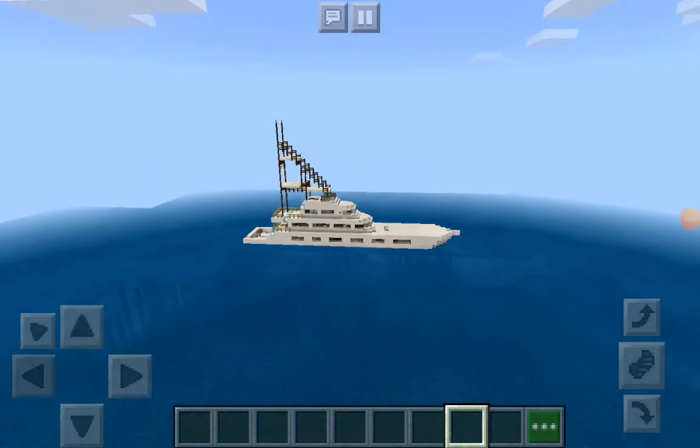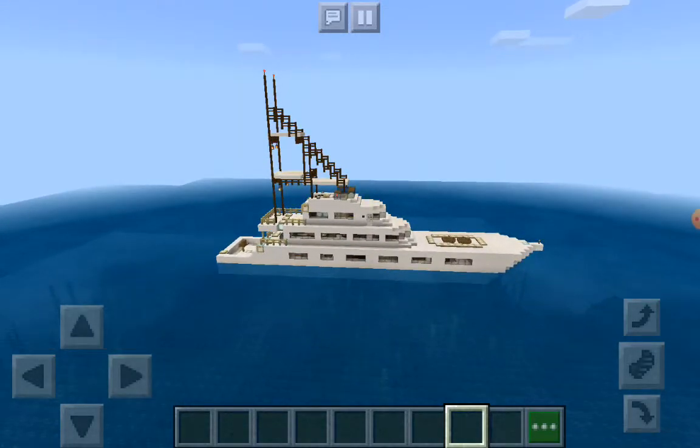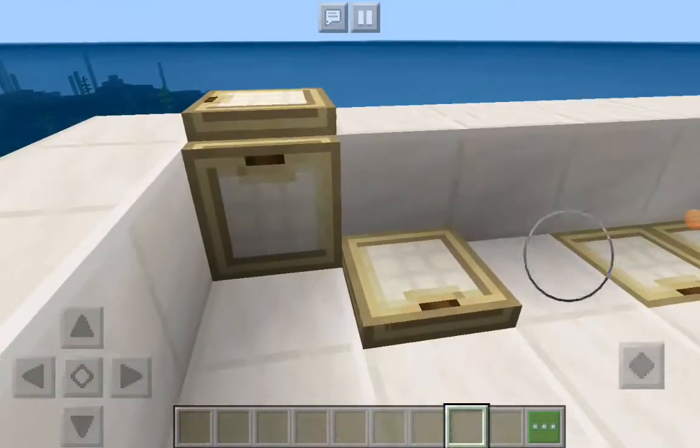Okay guys, we're here. This is it. This is my Minecraft version of a 92 Viking convertible, and I'm going to give you a tour. So we're going to start in the cockpit and work our way forward.